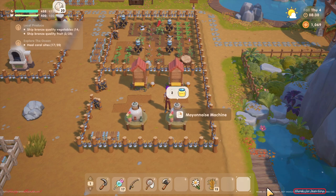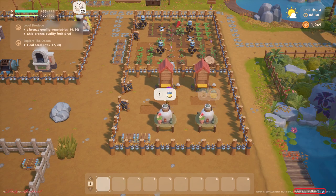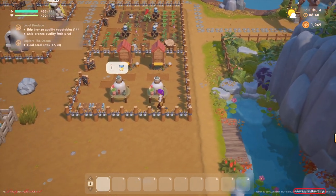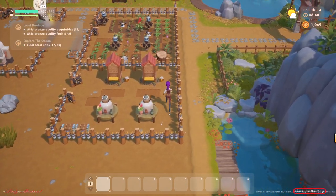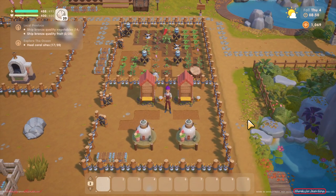Each machine handles one egg size — you put small eggs in one machine and large eggs in another. So large only with large, and small only with small. That is how it works in this game.